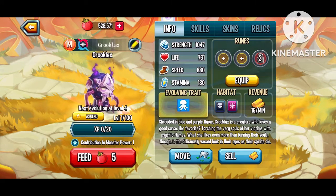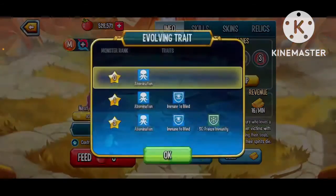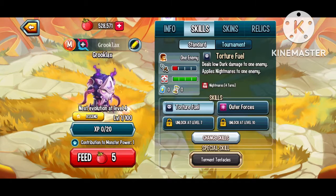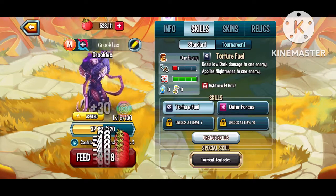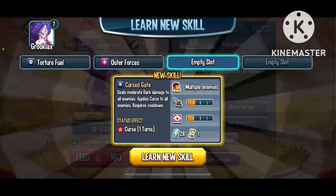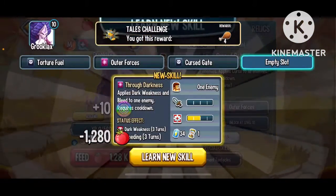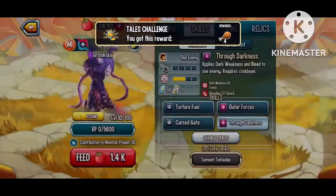Grulax is shrouded in blue and purple flame — a creature who loves a good curse. Her favorite: torching the very souls of her victims with her psychic flames. What she likes even more than burning their souls is the deliciously vacant look in their eyes as their spirit dies. Her lore is pretty cool — she's like an evil sorcerer rather than an abomination, really the epitome of a curse.